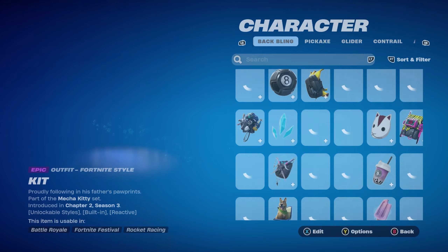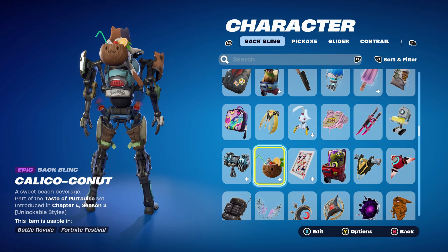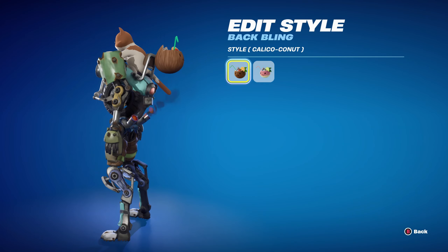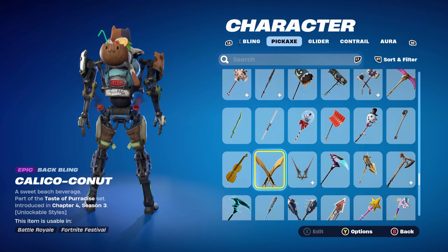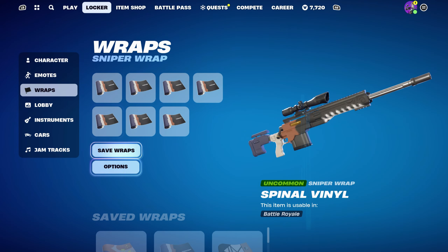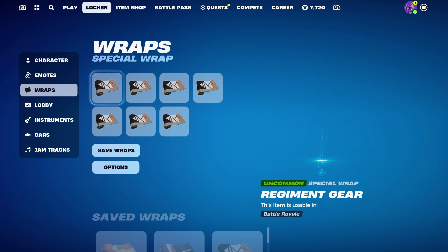For the third combo I'm using the Paradise Meow Skulls back bling, which is the Kali Klico Coconut, part of the Taste of the Paradise set introduced in Chapter 4 Season 3. I'm using the standard edit style mainly for the brown. The pickaxe is the Solid Scratch, part of the Swole Cat set introduced in Chapter 2 Season 2's battle pass — Meow Skulls' pickaxe, mainly used for the black. It's a pretty cool pickaxe and you wield knives.